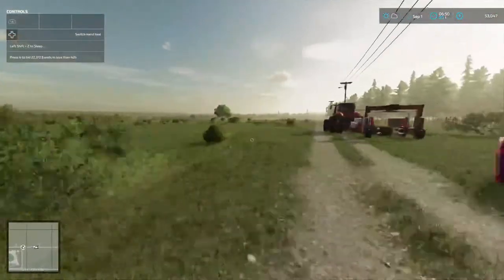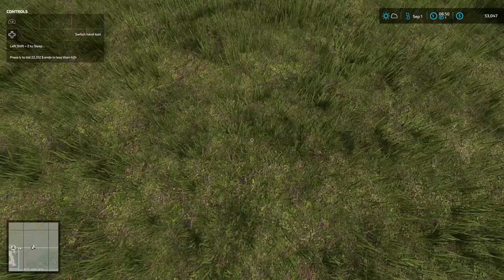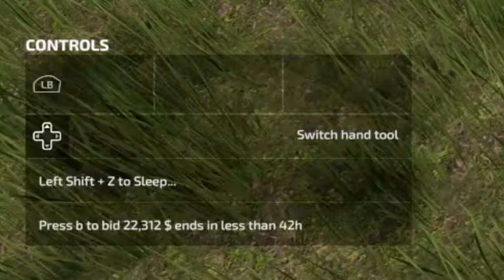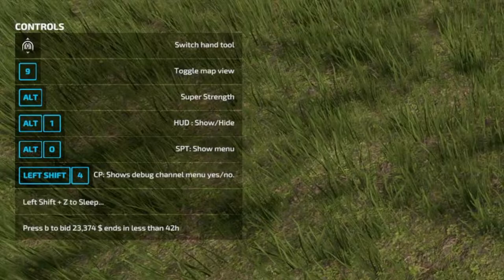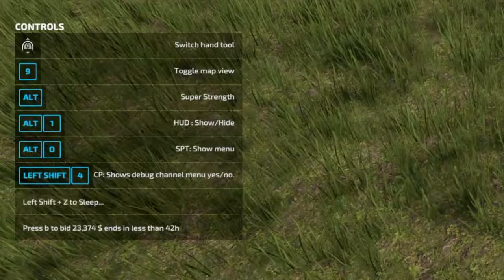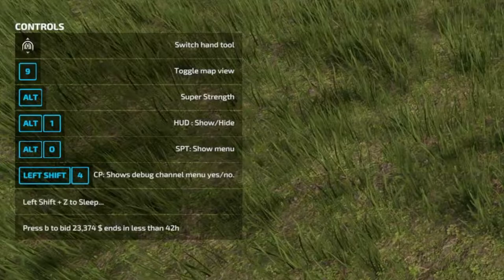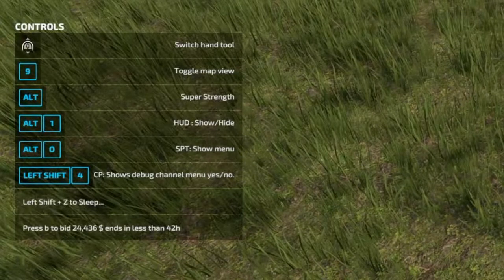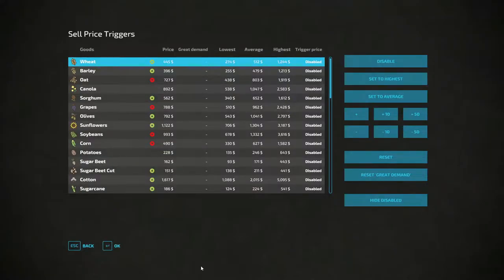Alright folks, now our work is down here. Before I get started - if you look at the top left up there, it says press B to bid $22,312, ends in less than 42 hours. Bid on what? So I'm going to hit B. I don't know if it's done it or not. That keeps increasing. Alt and zero - sell price triggers. Oh, that's where you can set your prices and stuff.